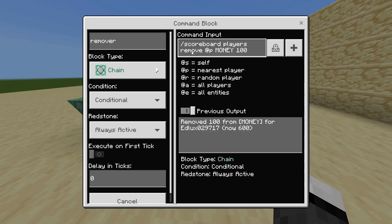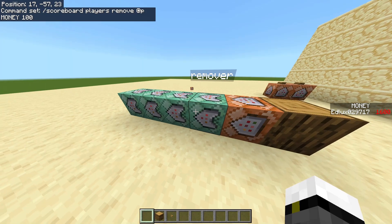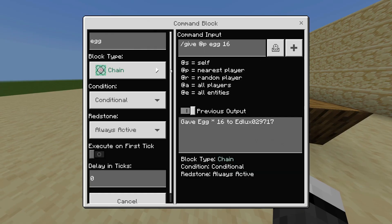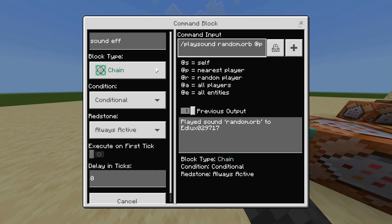Then we have the remover block. What it's going to do is the command: scoreboard players remove, which is essentially going to eliminate 100 coins from the closest player — pretty simple to comprehend. Then, on the other hand, what we have is basically a slash give command. What it does is slash give @p to the nearest player 16 eggs. If we wanted to put something else, like diamonds, then we would put diamond and the number of diamonds we want to give. In the same way, if we didn't want to spend 100 coins and wanted to spend one, we can do that too.